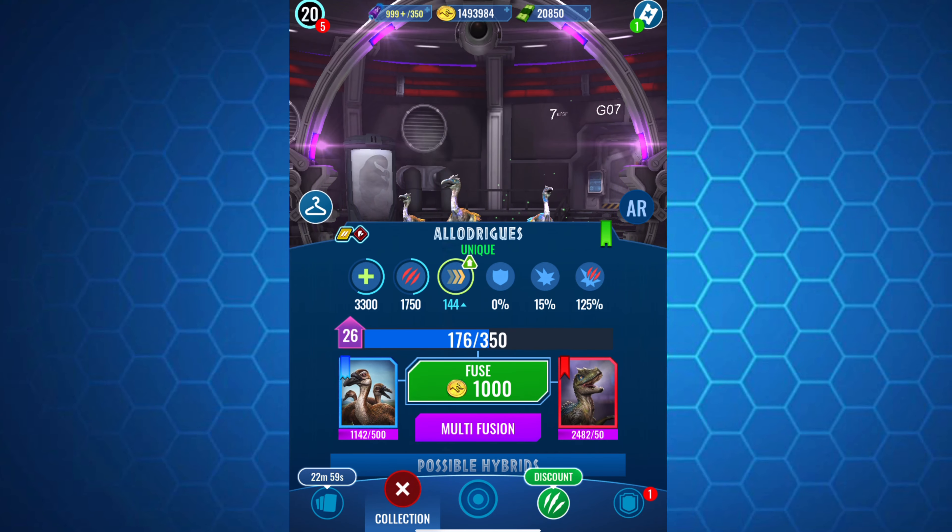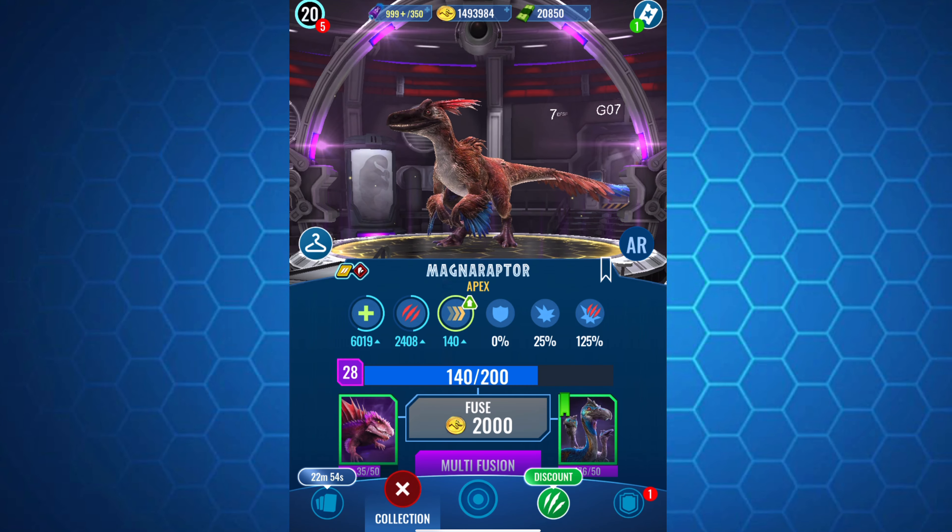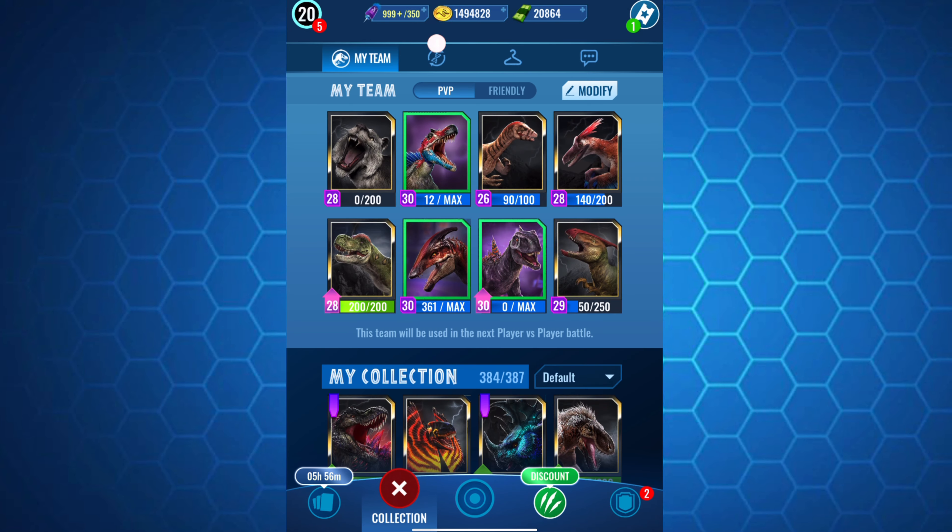Okay: 15, 20, 20, 10. That's good — 120 total. I need 60 more DNA. I'm running low on Allodriguez.